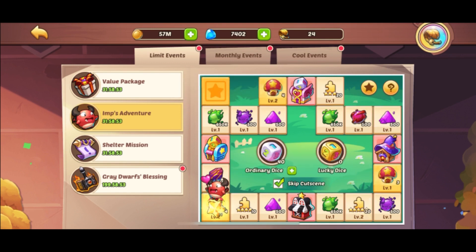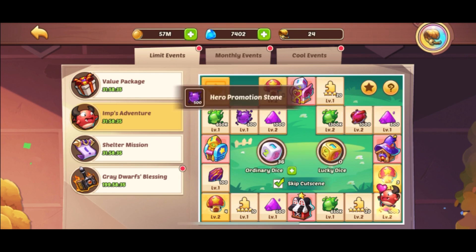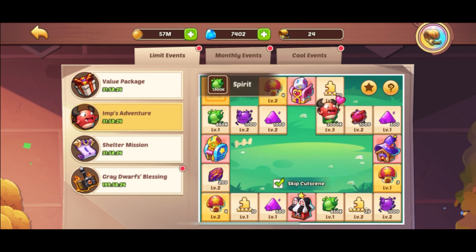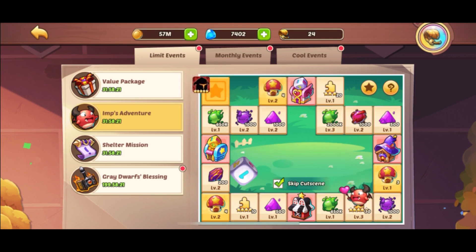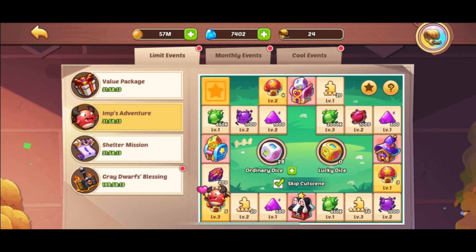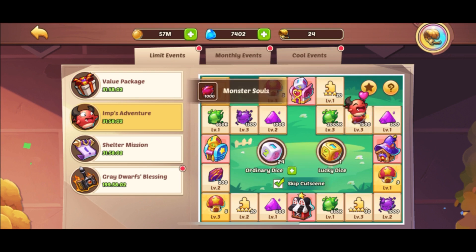Five stars — perfect. Leveling up that hut is really good early on. Ideally we'd roll a two here — you want to get the lucky dice as early as possible as well. The hut is level three now, and we got that lucky dice. It didn't take us too long to get it, which is good — the sooner the better.